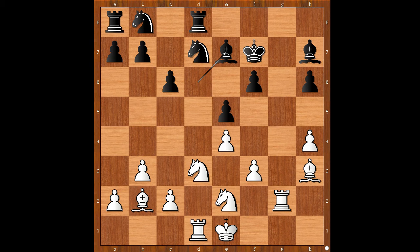What would you do in this position if you had white pieces? Please pause and find the best move for white. Did you find this brilliant move? Bishop to e6, check.